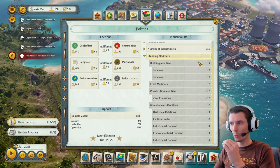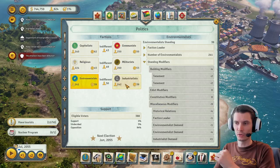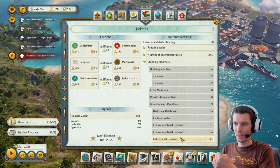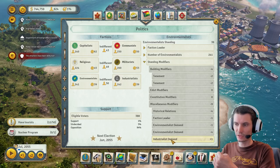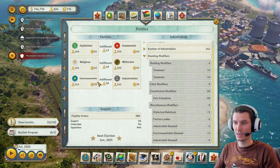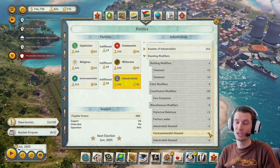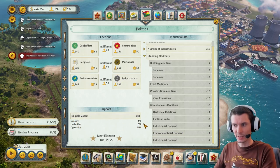So it's always a fight between them all. The point about the Almanac is: you can see where your efforts should go. Even if environmentalists hate you, say minus four, it will somehow make industrialists happy. There's always a silver lining. As you can see, my support is one percent and ninety-four percent hate me.